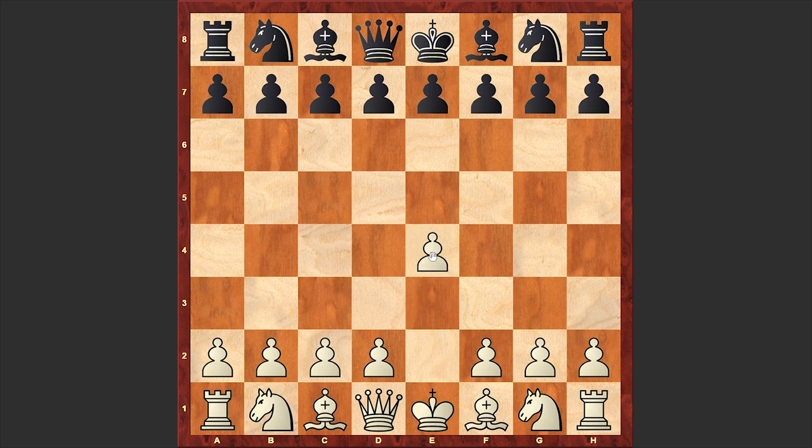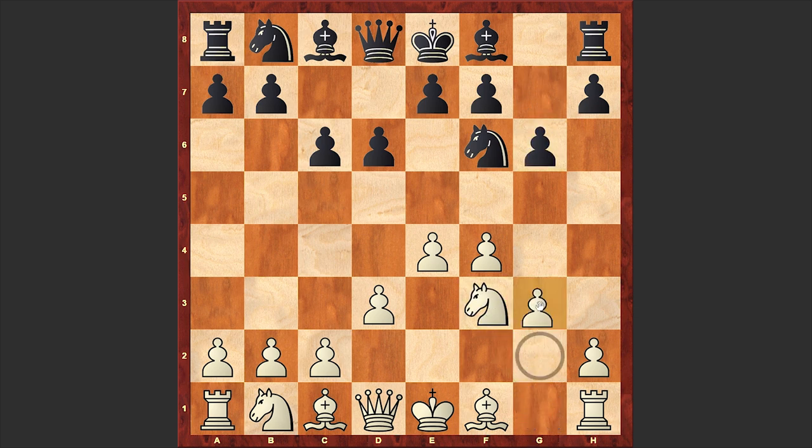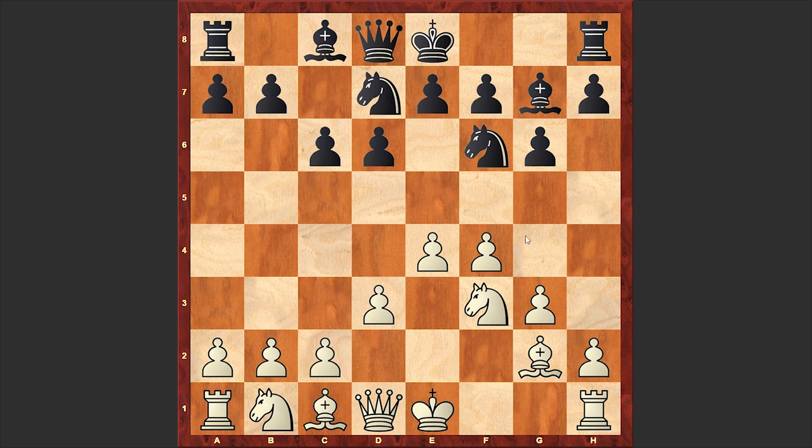Fischer is on the white side and he opened up with e4, and Vister answered with c6. The Caro-Kann defense is on the board, but after Fischer's second move d3, which gives rise to the Breyer variation, instead of answering with a standard d5 move, black chose a passive-looking d6 move and then chose a setup common to the Pirc defense — a passive but solid opening where black allows white to occupy the center and then tries to undermine it.